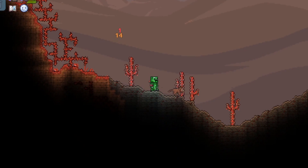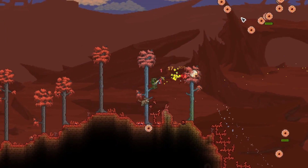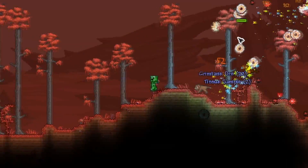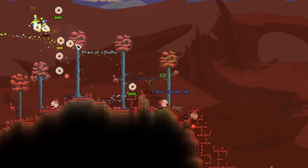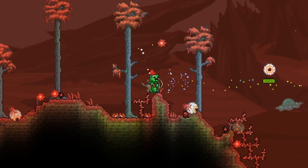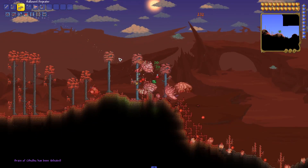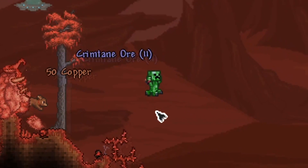The next boss I really want to try out is the Brain of Cthulhu. I know we haven't fought this on the series yet, but I really want to see how this Minecraft loadout does against the Brain. It's still a bit of an easier boss, but we can't just jump into the hardest bosses at first. Let's take out the hallowed repeater and we absolutely destroyed the boss.